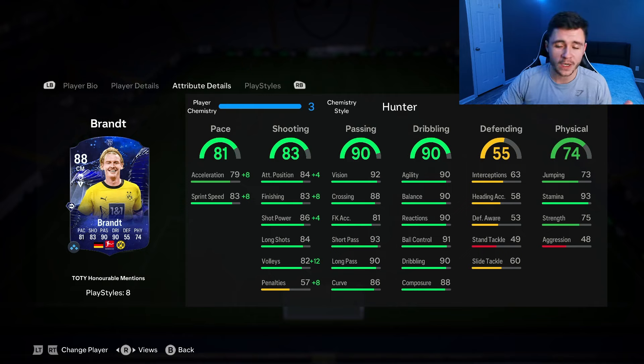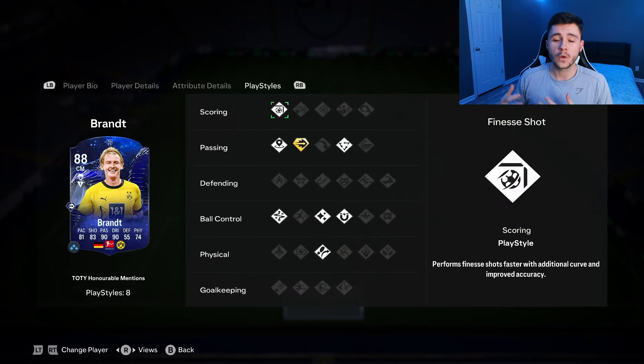74 physical — the 93 stamina is very nice but 75 strength and 48 aggression isn't great. To obtain the card you just need to reach level 10 this season. If you run a Bundesliga team he could make a solid center mid. But we do have Xaka as one of the objective cards, and I think Xaka is a lot better than Brandt. Brandt has four-star skill moves and four-star weak foot, but there isn't one thing he excels at — all his stats are decent but nothing truly stands out. The 90 passing is quite good, and his eight play styles really help. But it just doesn't take him above the power curve.